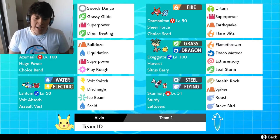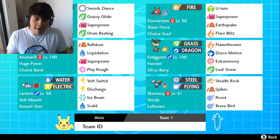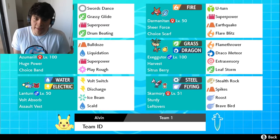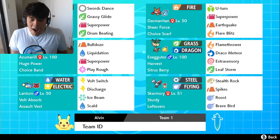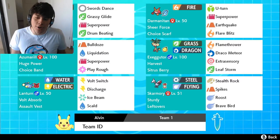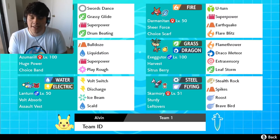The second Pokemon is Exeggutor running Harvest with Citrus Berry. I thought about Figy Berry but I haven't done a whole lot of research on it, so we're going with Citrus Berry. We've been in situations where Harvest triggers right away and you get a little health back, then switch out and hopefully harvest again in the process. We're running Flamethrower for coverage, Draco Meteor — which is really strong given Exeggutor's base 125 Special Attack and STAB — Extrasensory for coverage, and Leaf Storm as our primary STAB since Rillaboom provides Grassy Surge. Running Modest, 252 HP, 252 Special Attack, rest into Special Defense.